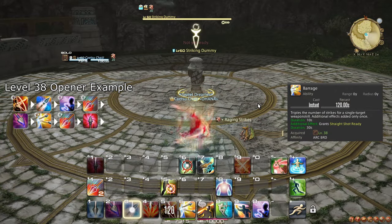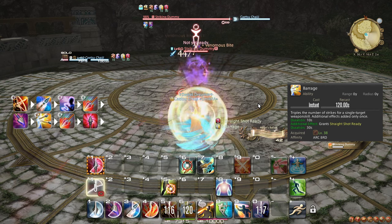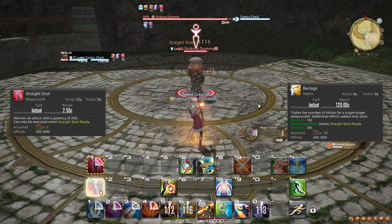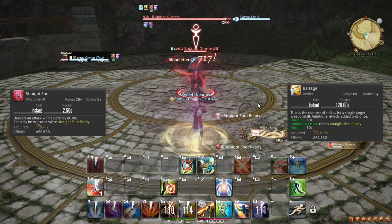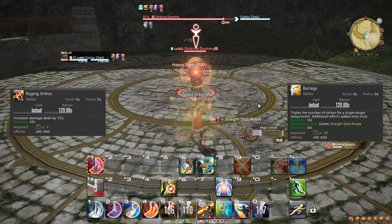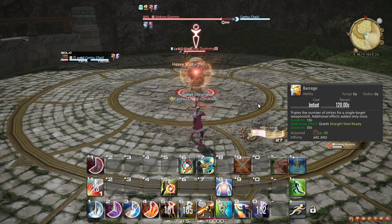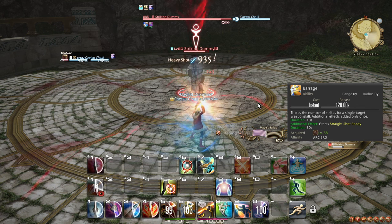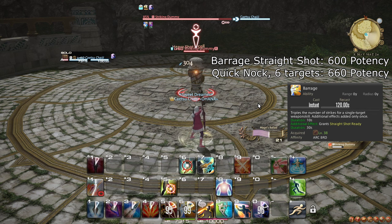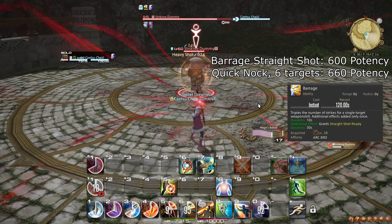At level 38, you learn the ability Barrage, which makes your next single-target weapon skill hit three times. It also immediately enables Straight Shot, which is the best option to spend this on anyway. Due to the ability having the same cooldown as Raging Strikes, it should generally be weaved around the same time. Only use Barrage if you don't already have a Straight Shot proc. On six or more targets, Barrage Straight Shot does less damage than Quick Nock, and so at that point you should skip this ability entirely.